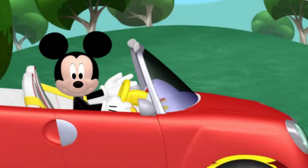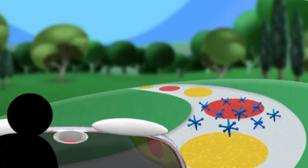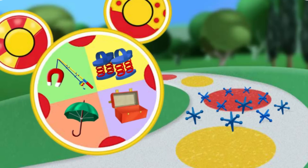Hmm, do you see what I see? Looks like a whole bunch of jacks got spilled in the road! And that's a problem! Can you choose a mouseka-tool that can make the road safe again? Magnet fishing pole! Umbrella! Spring shoes! Giant toolbox! Click the mouseka-tool that will clear those spilled jacks from the road! You got it — a magnet fishing pole is just the thing for reeling in a bunch of jacks!